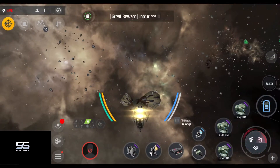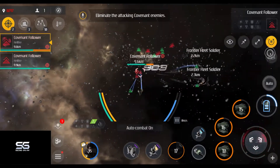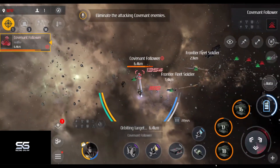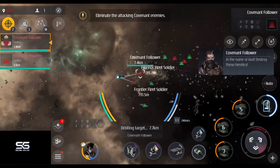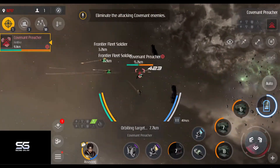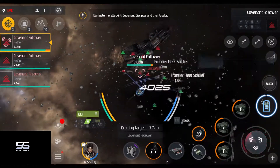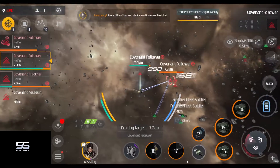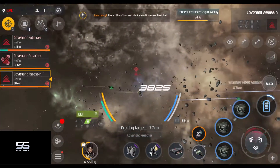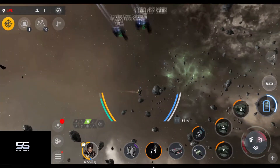The next encounter is called Intruders. You warp into a battlefield where you have to fight off four waves of Covenant fighters. After the second wave, you will also have to protect the fleet officer. If you try this encounter on a higher difficulty, you might want to equip a shield projector to heal up the officer, because if he dies before you take out all the enemies, you will fail the encounter and get nothing. After all four waves are destroyed and the officer is successfully protected, you will get your great reward. Nice and easy.